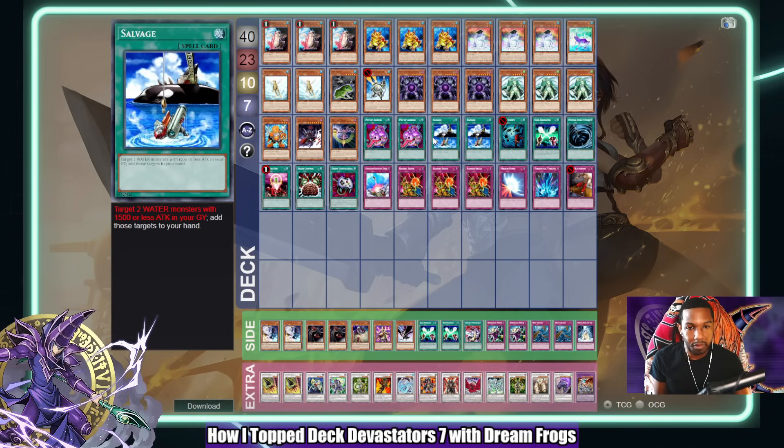Pot of Avarice and Salvage allow you to re-dupe-lock your opponent, and that is the biggest strength of this deck. In other frog decks like Hero Frogs, you dupe-lock your opponent once, they break it, and that mini-game is over — then it's just Monarchs and Miracle Fusion they have to worry about. But in this deck, you dupe-lock them, they break it, you dupe-lock again, they break it, and you dupe-lock a third time. I'll actually show that in the replays. I went 6-2 in Swiss — you'll see me dupe-lock someone several times in one game.